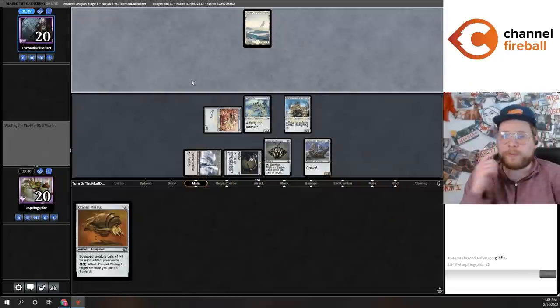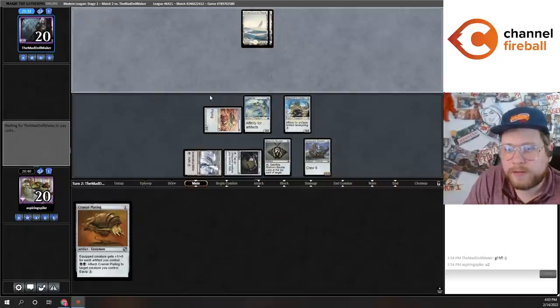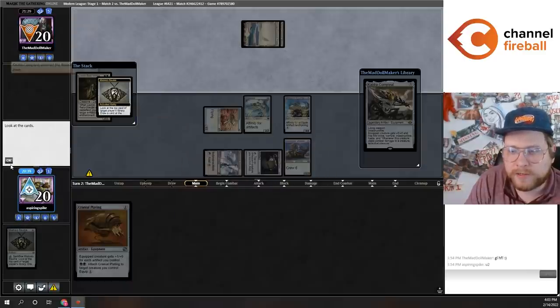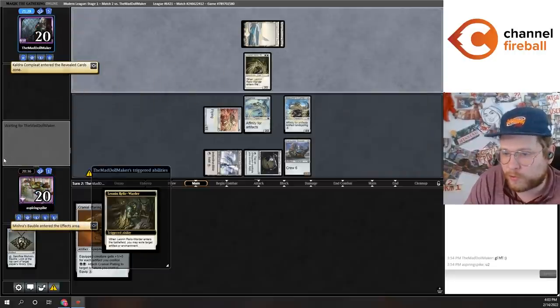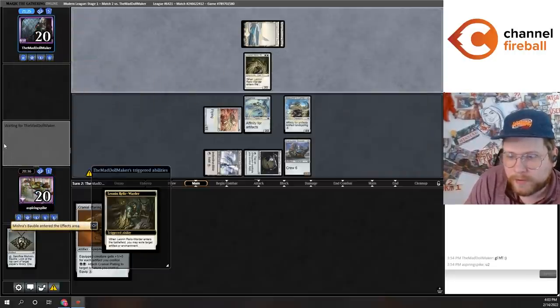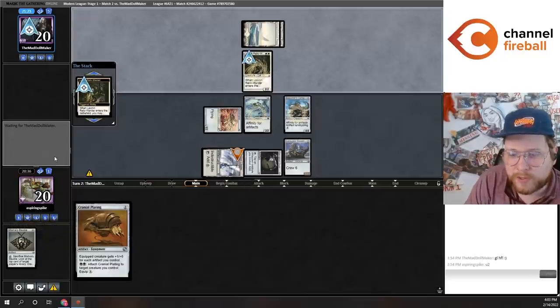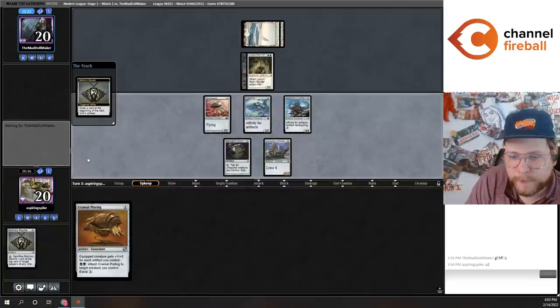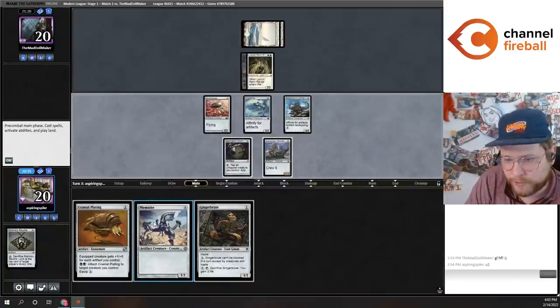I'm probably going to pop the Bauble end of turn. Relic Warden — okay, not Kataki, so this is fine. We've got a Cauldron on top, so not drawing Kataki next turn. They go after the Citadel, which is pretty interesting.